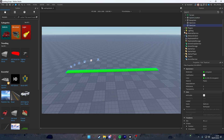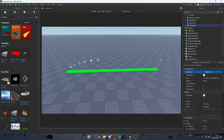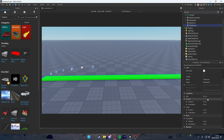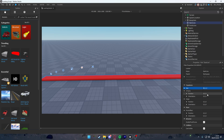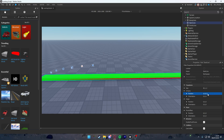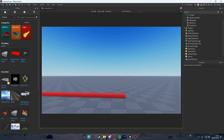Duplicate the start line and rename it to 'finish line'. Make it bright red. Set the position to 0, 0.5, 0 — the same as the start line — but moved 200 studs further so it's way further away.